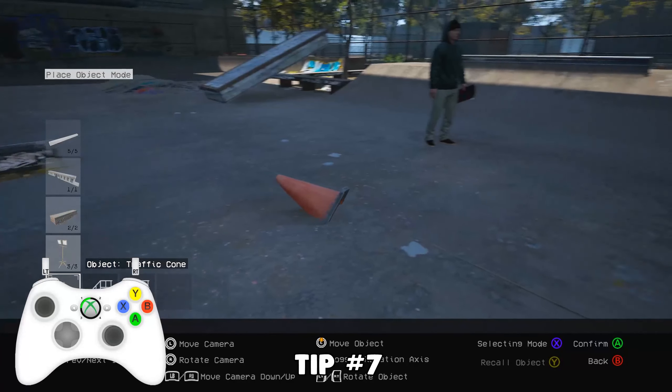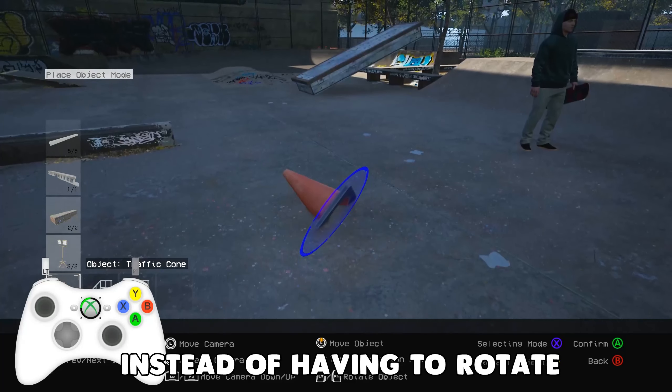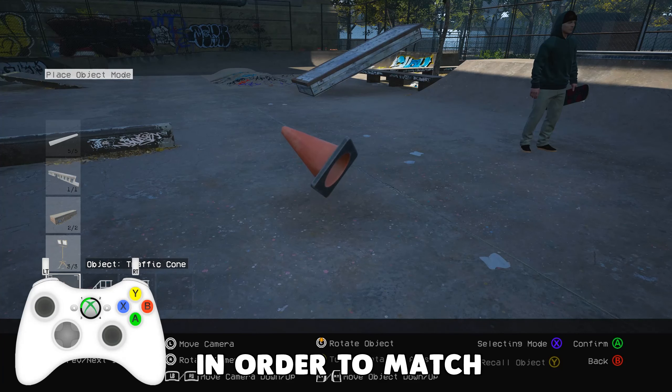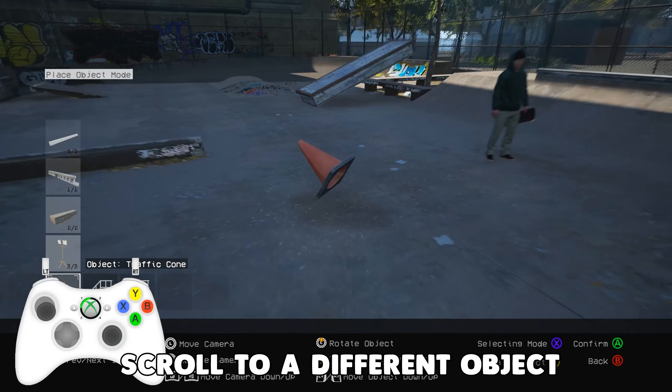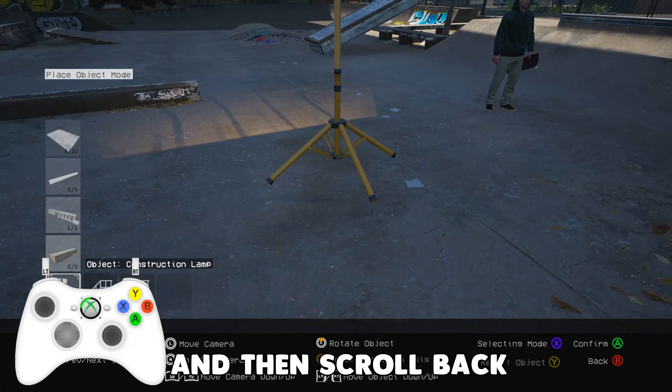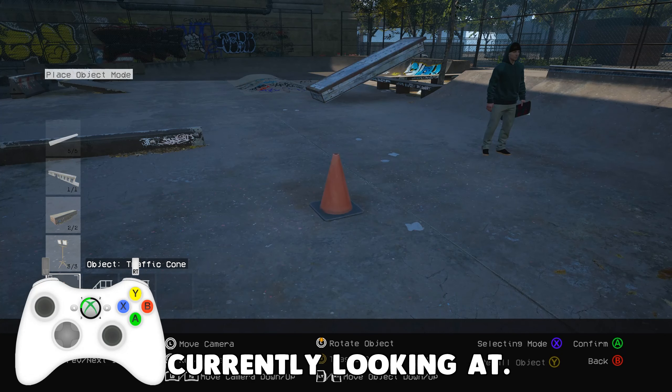Tip number seven. When you're placing an object in the object dropper, instead of having to rotate the object around in order to match it up with the ground, you can actually just scroll to a different object and then scroll back to the same object and it will reset according to the surface that you're currently looking at.